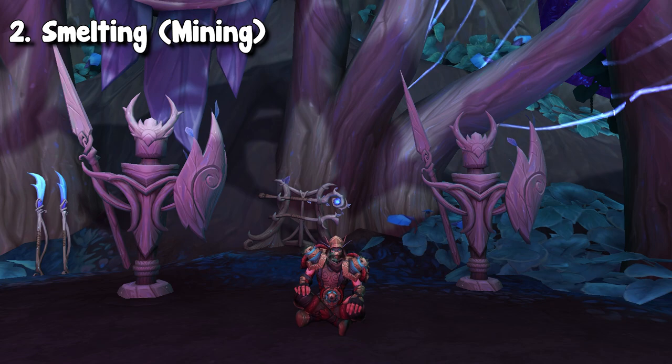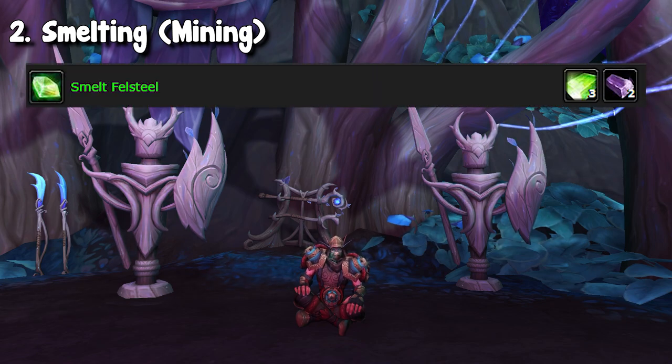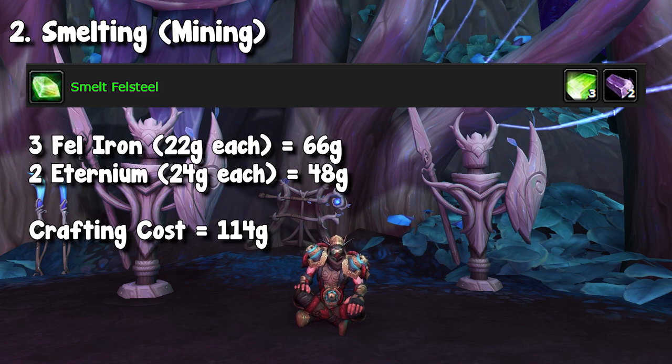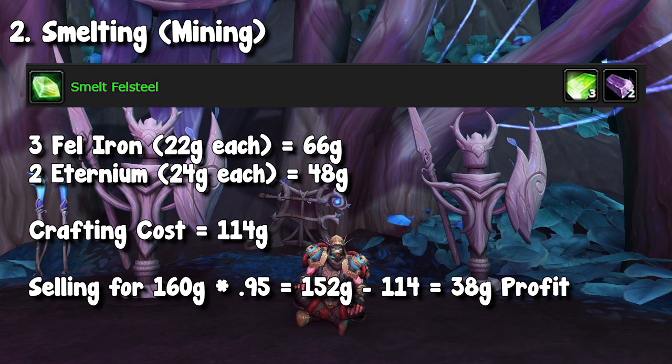Moving on, we also have the fel steel bars. This requires fel iron as well as eternium, and this is a pretty good flip for me as well. It heavily depends on fel iron. Right now it's actually not profitable because somebody reset the price of fel iron, but yesterday I was selling these fel steel bars for about 160 gold, and my crafting cost for them was about 120 to 130.